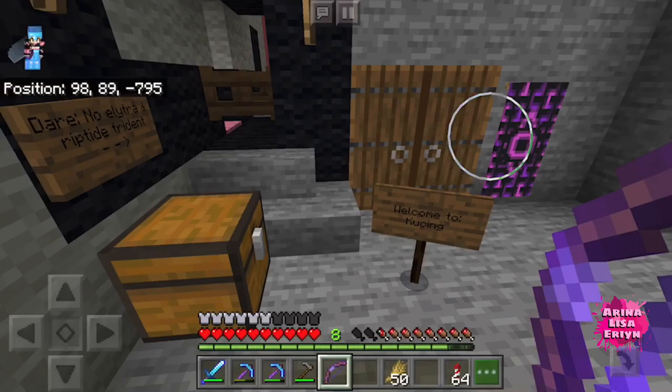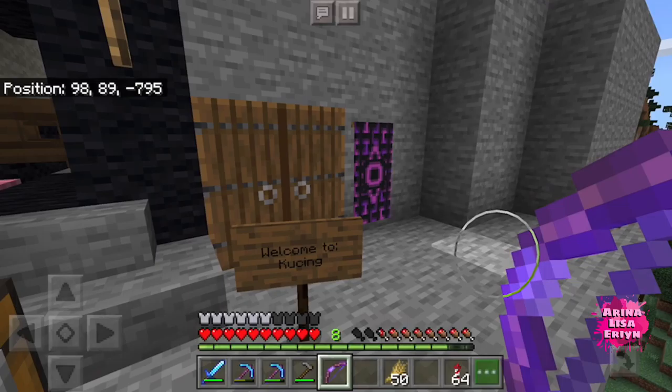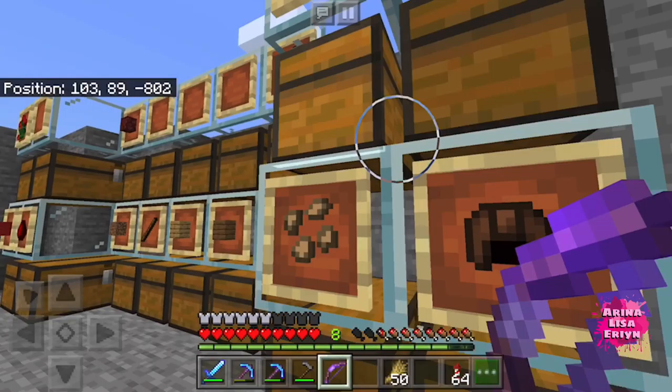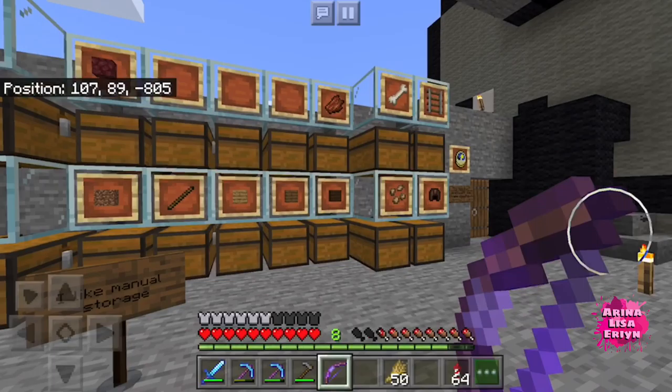For now, this will do. And you can see that piston — I'll show you what it's for later. So this cat is called Kucheng. That is the Malay word, Malay language for cat. So I go through my doors — look at the time — and this is my manual storage.